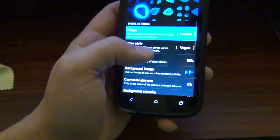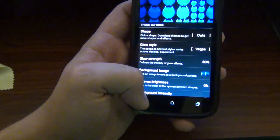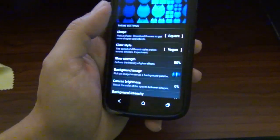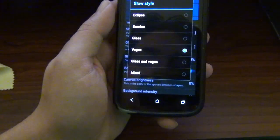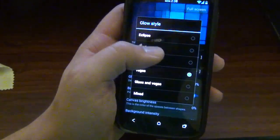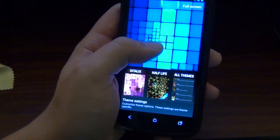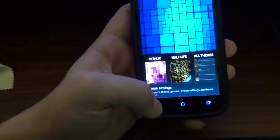Pretty self-explanatory, right? And we got owls. Squares is good though. And then you got glow strength, and then you got glow style — like I have it in Vegas because I like to party. You can have eclipse. There is a difference in glows — like that one glows more behind the squares, which is pretty cool.